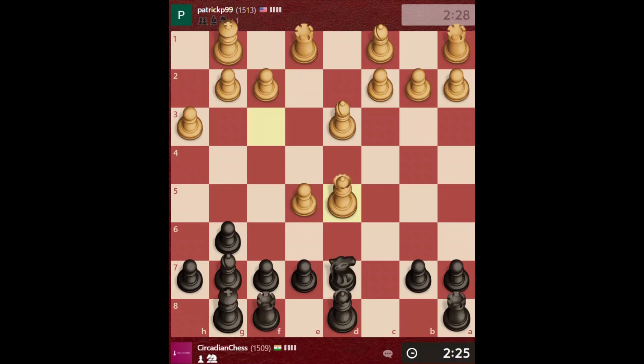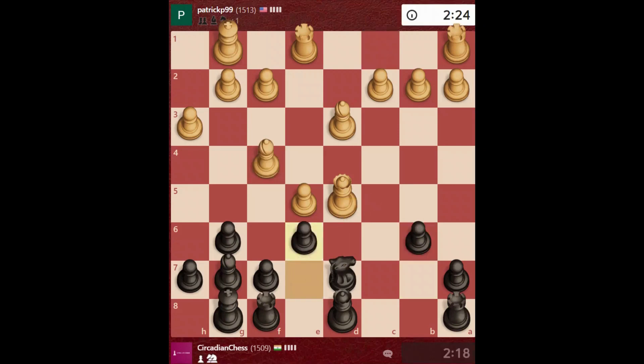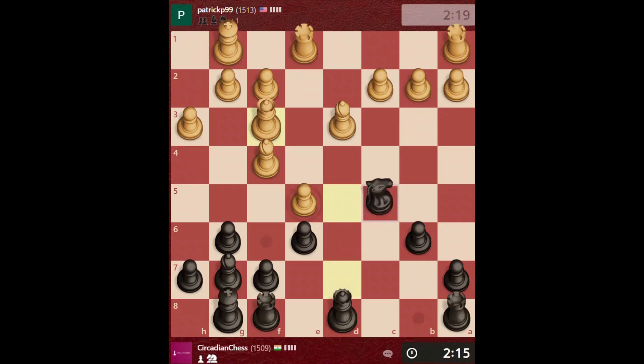I lost a pawn here. Now I will have to go here to take this b7 pawn. Probably I will go knight to c5. No, I will go e6 to attack the queen and prevent this pawn from moving forward. Now I think I will go knight to c5 - probably he will move bishop to e4 to attack my rook.